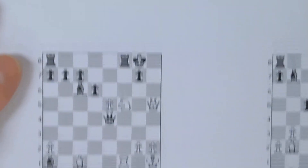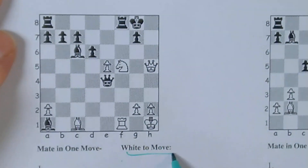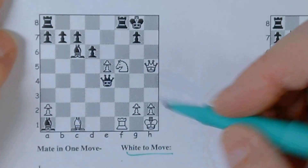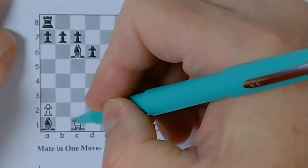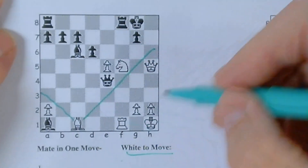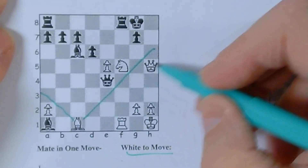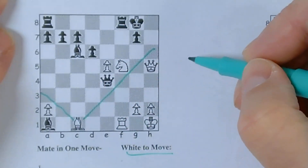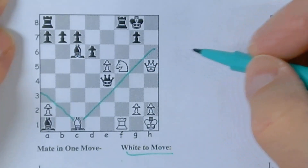Let's look at this one. This is a mate-in-one, white to move. I'm always checking that. I'm going to go to my white bishops and make my fences — right across here. I don't have any other white bishops. You'll notice the king is here, so it doesn't look like the bishop is really going to play much of a role. So next I'm going to move to my knights.